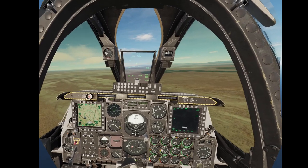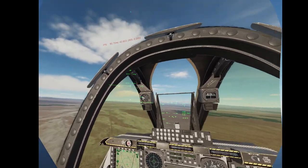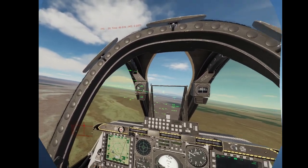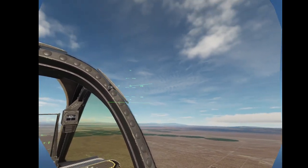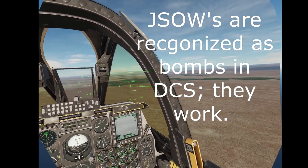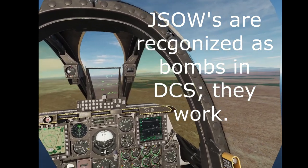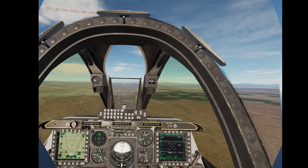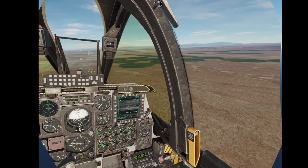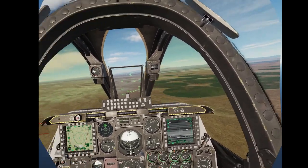You can technically bomb these things from high altitude, which is a legitimate way to take out a Tor, because they can shoot down missiles but they can't shoot down bombs. In DCS it distinguishes between a missile and a bomb — in real life it's more a question of velocity. But we're not going to bother with high altitude bombing because that's boring.